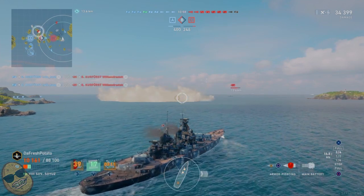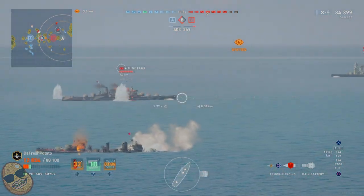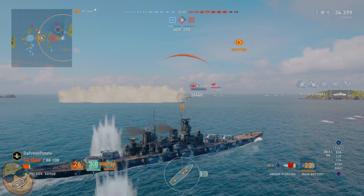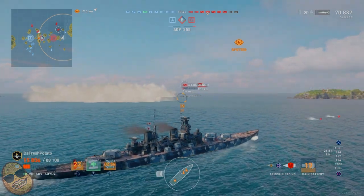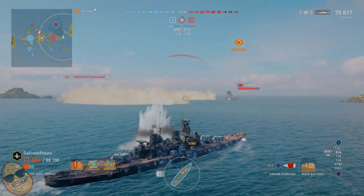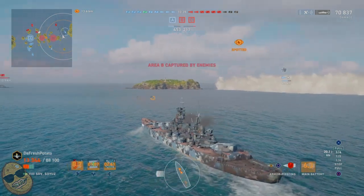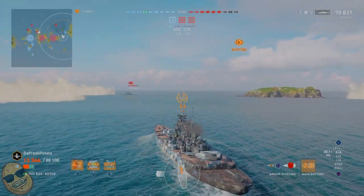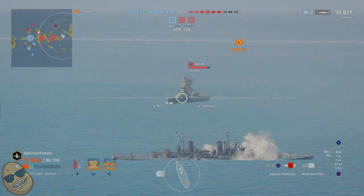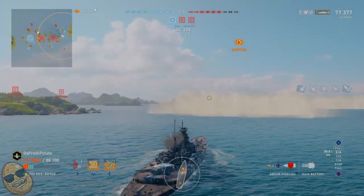Let's see if we can survive long enough to get a good amount of damage. Here we're going to line up the Minotaur with our rail guns — straight to the point. We take a big chunk out of him, bringing our total to 70,000 damage. I'm not going to get a lot of kills in this game, I'll tell you right now. I am just going to cause havoc with my rail guns. That's the whole purpose of this video — to showcase the rail guns because to me they're satisfying to watch.